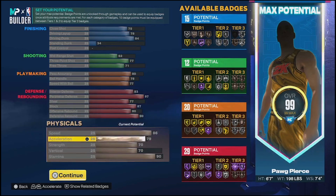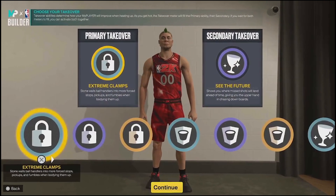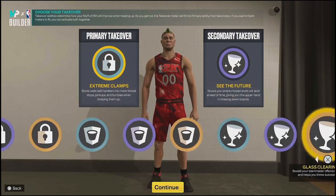Looking at the physicals: you have 86 speed, 79 acceleration, 70 strength, 70 vert, and 90 stamina.